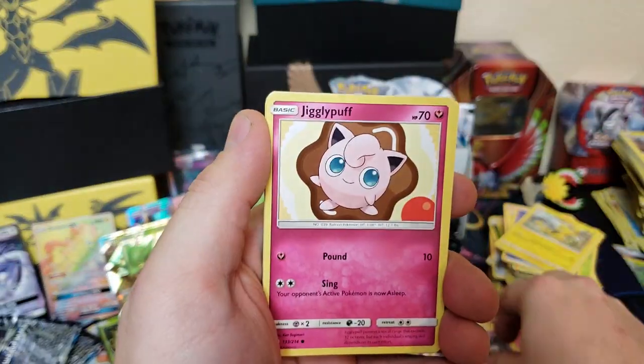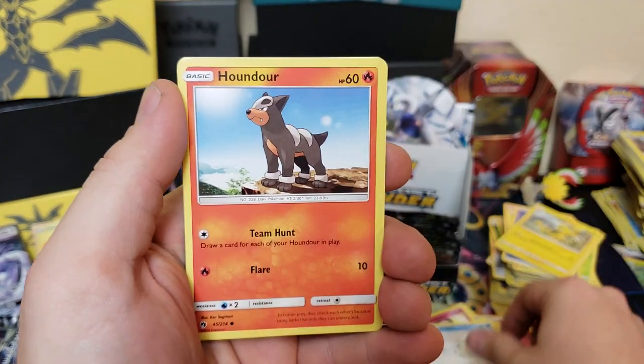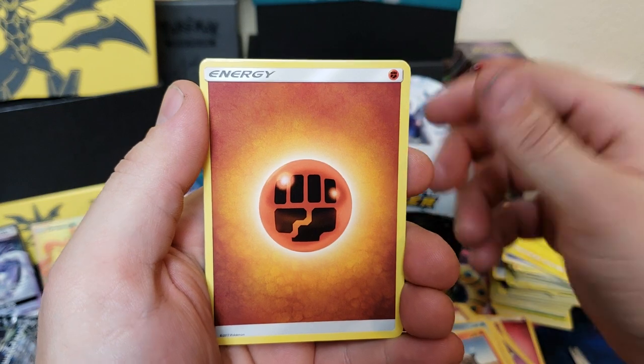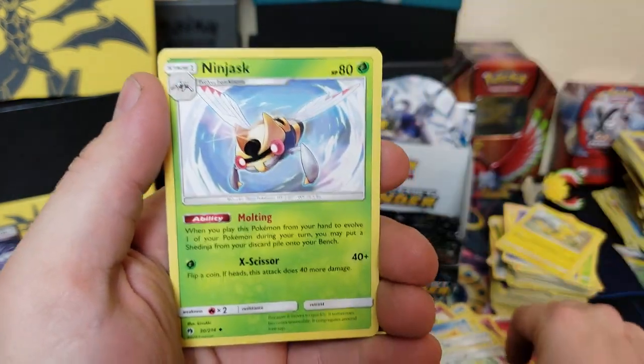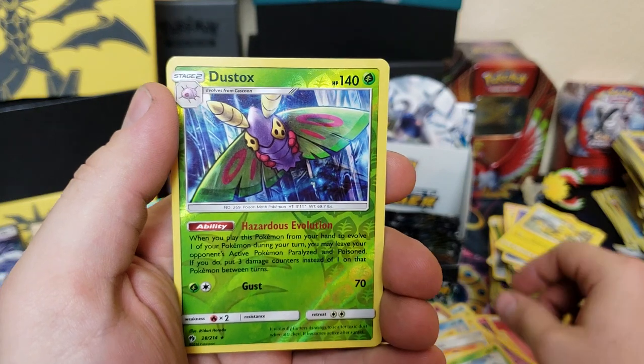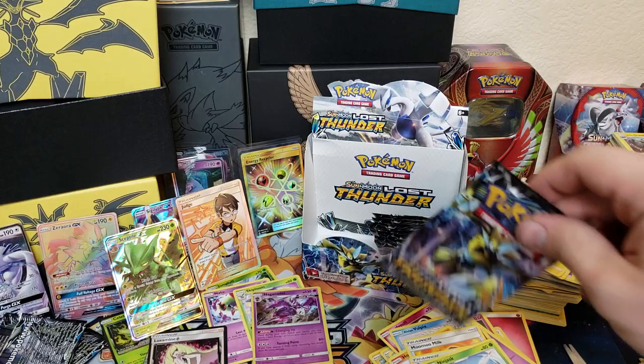We got Yanmask, Jigglypuff, Mareep, Alolan Vulpix, Houndour, energy, Moo Moo Milk, Fairy Charm, Ninjask, Dusk, and Melmetal.